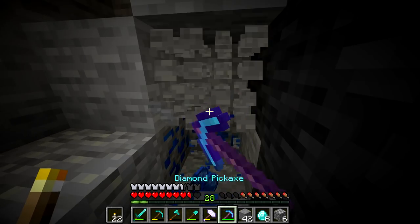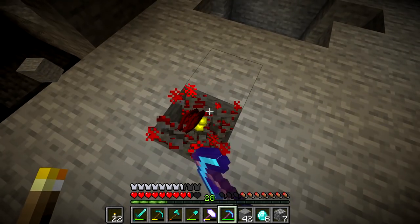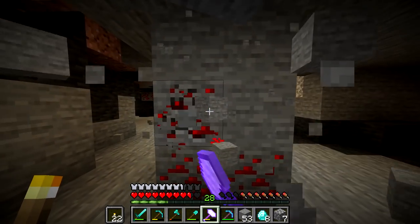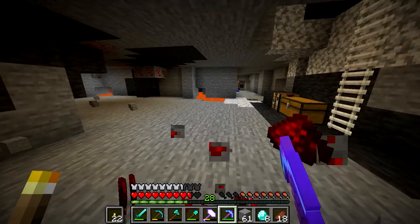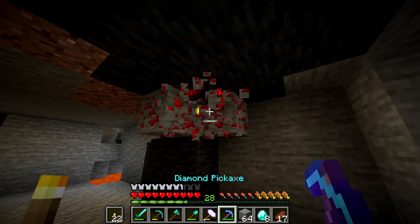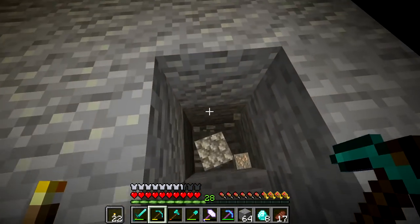We need to mine this lapis with Fortune. We got 62 lapis from that — maybe not 62, we probably already had a little bit in our inventory, but either way it was a lot. For some reason redstone is not affected by the hammer — that's a bug. If the mod developer is ever watching, it would be nice if it was fixed. It also won't mine this lava stone, but that's a modded block, so that's understandable.